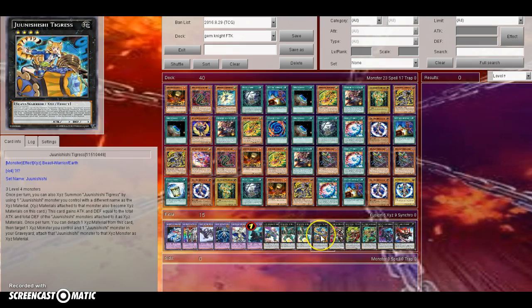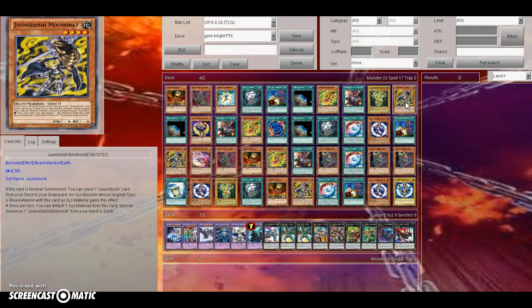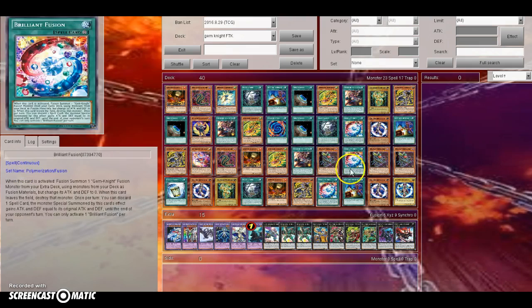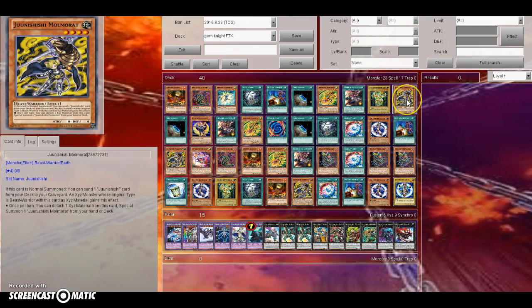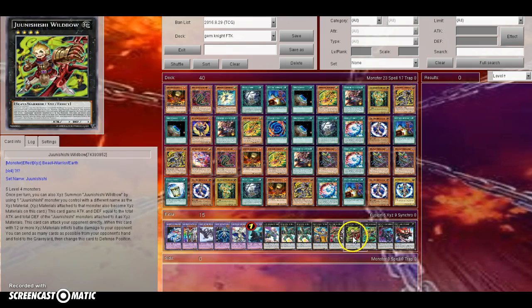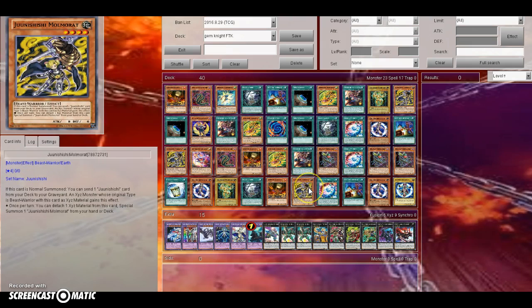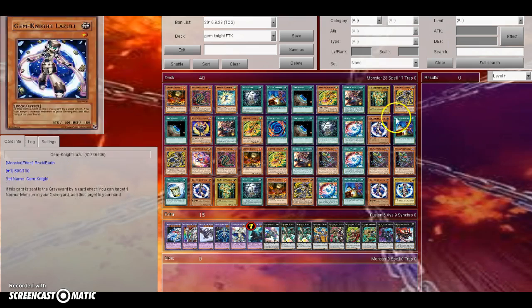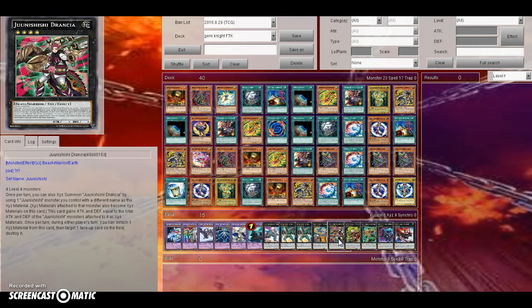You'll end up making Wild Bow, and then go for Tigress. Because of Molmerat's effect — since he's still in Xyz material on Tigress — you can detach to Special Summon another Molmerat. You use Tigress' effect with Molmerat's effect, essentially detaching Wild Bow to get out a second Molmerat, giving you as many monsters on the field as possible. Then you make Bullhorn, and Molmerat is still in Xyz material on Bullhorn as well.